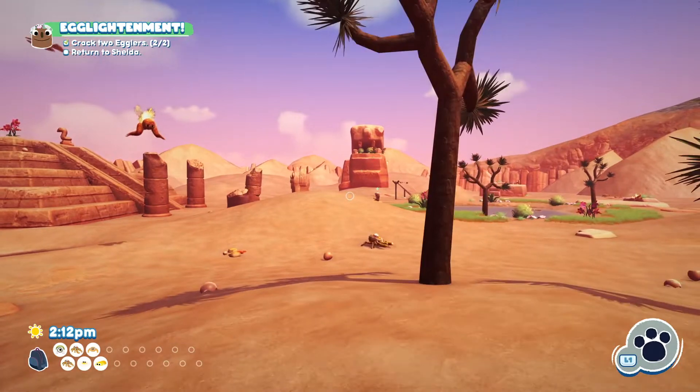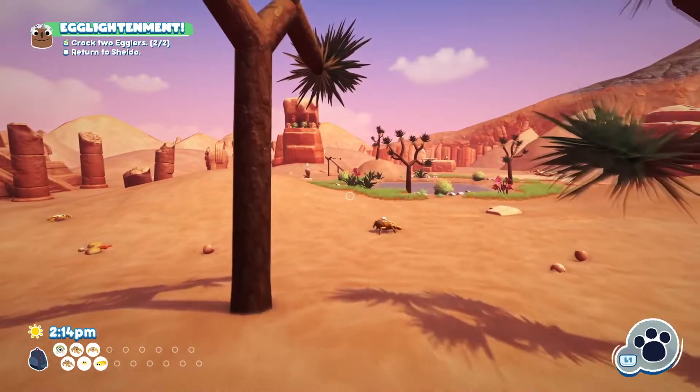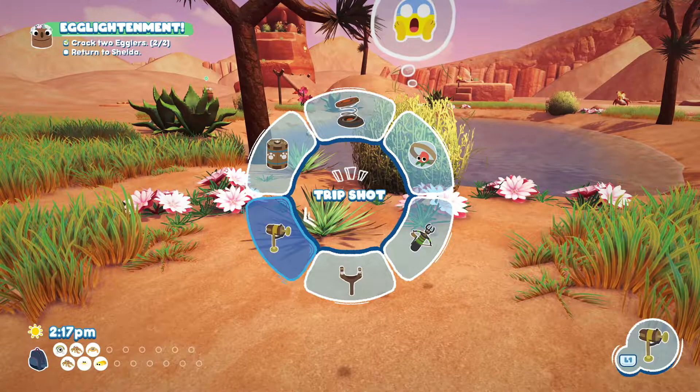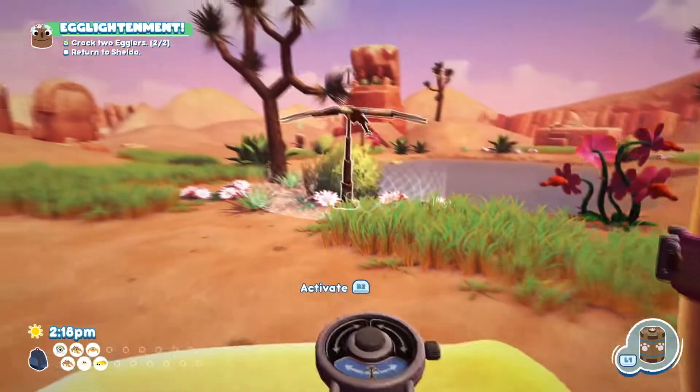That's basically all there is to this one. You just want to bring two eggs over here and use the same method to crack both of them. If you actually want to catch them, they're going to run into things like bushes — you can see this one running into a bush. So what you want to do is set up a trap just outside the bush and then just step away and wait for the noise.